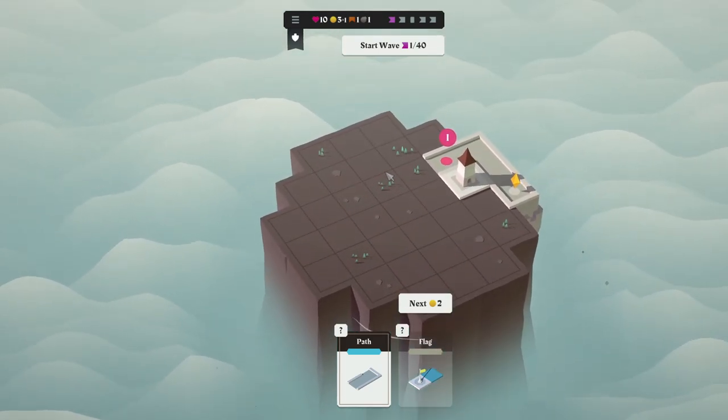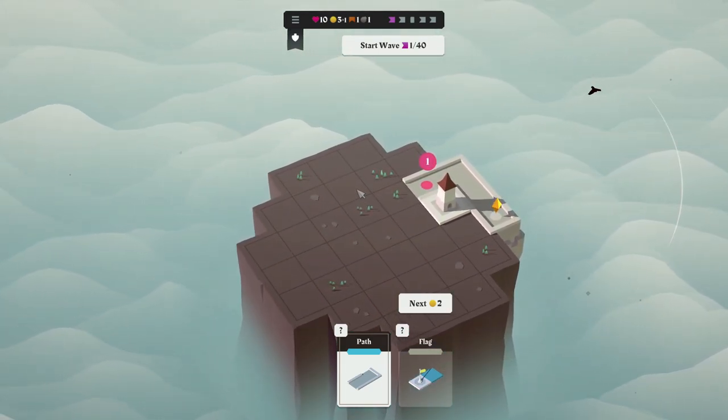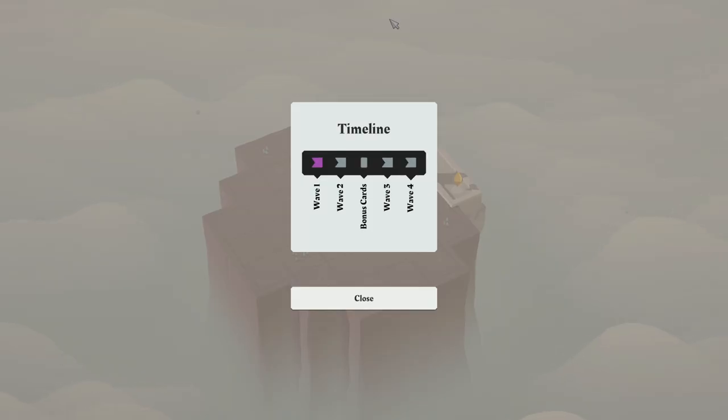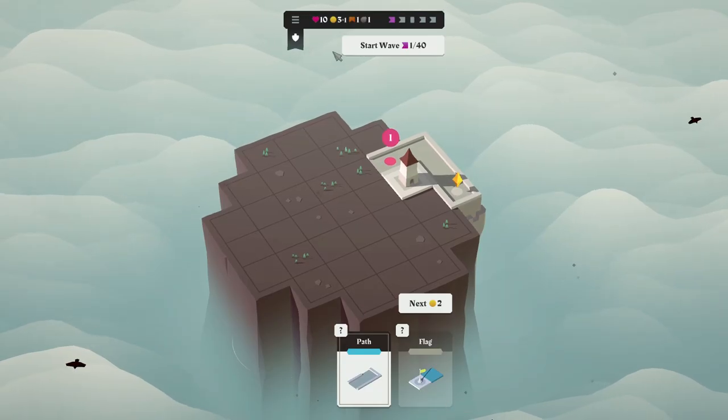So here we are. First off, I just want to say I freaking love the graphics on this one. I'm a huge fan of minimalistic style and this hits it. With the wind in the background for the music and the birds flying — I love this. We have two waves, then bonus cards, then two more waves.